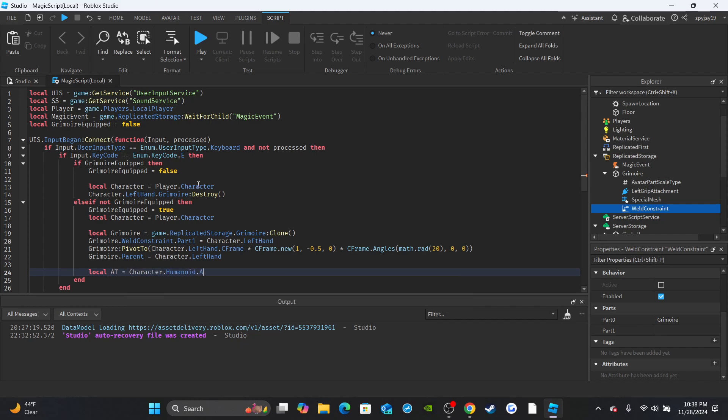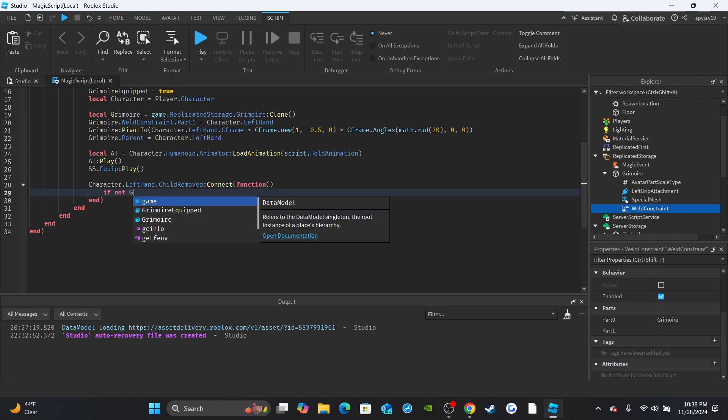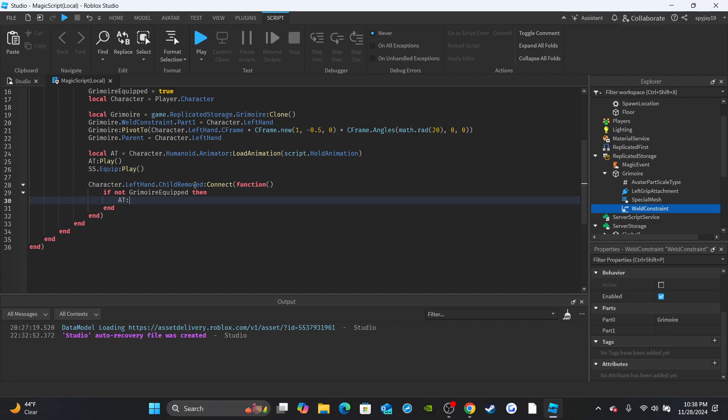Set up the animation track to equip it: `local AT = character.Humanoid.Animator:LoadAnimation(script:FindFirstChild('HoldAnimation'))`. Then call `AT:Play()`. Access the SoundService and play the equip sound. Then set up a function so we know when the grimoire is unequipped: `character.LeftHand.ChildRemoved:Connect(function()`. If `not grimoireEquipped` then stop the animation track.